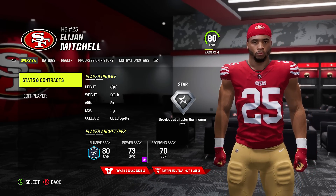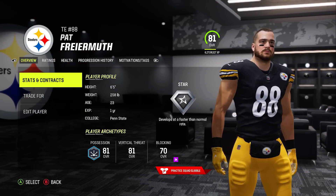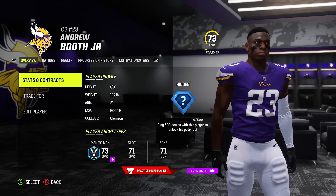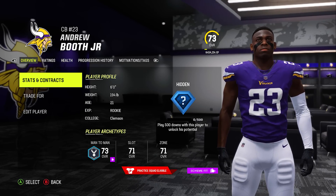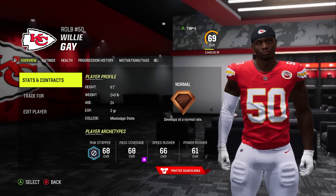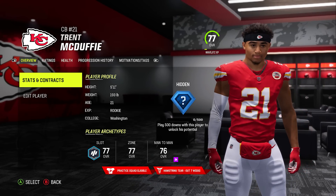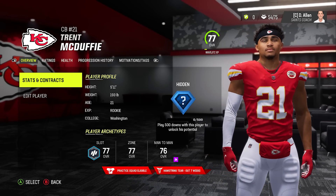We also have Elijah Mitchell here. I am kind of disappointed that the player likeness portion of the update was so small. We see Pat Friermuth here, another second-year player. I thought they would get more players in because there's still a ton who need face scans — like Najee Harris, Fred Warner, Darren Waller, some rookies and more. We've got Andrew Booth Jr. from the Vikings and Willie Gay from the Chiefs. They also mentioned Trent McDuffie in the notes, though his may have been added in the last update.